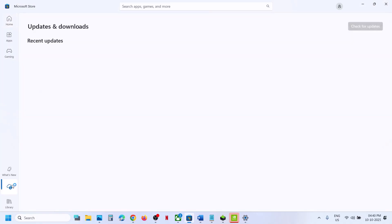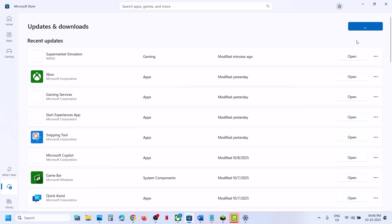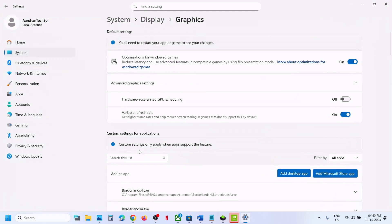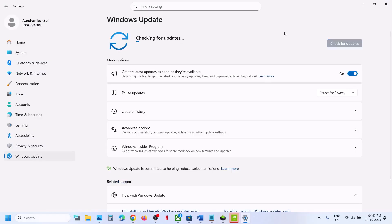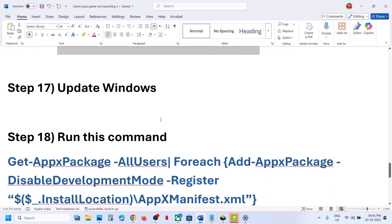Next, install all updates in the Microsoft Store. Go to the Store, click Downloads, click Check for Updates, then click Update All and update everything. Once done, relaunch the game. Also update Windows — go to Windows Update, click Check for Updates, install all updates, restart your computer, and then check.